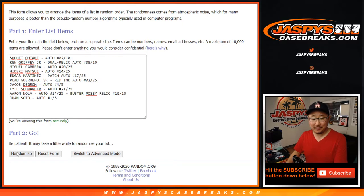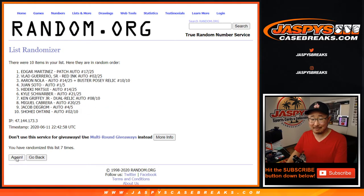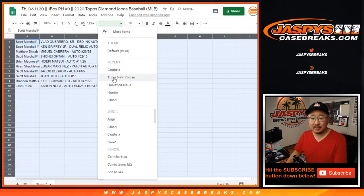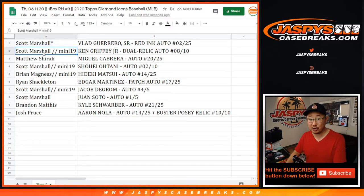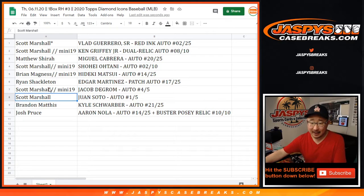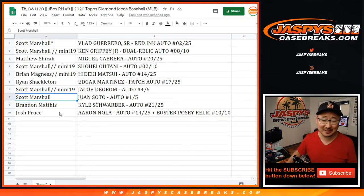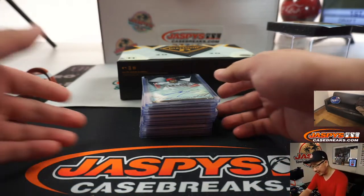Eight randomizations for the hits as well — good luck. After randomizing, here's how it shakes out: Scott Marshall gets the Vlad Guerrero Sr. red ink autograph, and also the Ken Griffey Jr. dual relic and auto, eight out of ten. Matthew Shearer gets the Miguel Cabrera, 20 out of 25. Scott gets the Ohtani, two out of ten. Brian gets the Hideki Matsui, 14 out of 25. Ryan S. gets the Edgar Martinez patch auto, 17 out of 25. Scott gets the DeGrom out of five and the Juan Soto out of five — two train whistles in a row for Scott Marshall. Brandon Mathis gets the Kyle Schwarber, 21 out of 25. Josh Pruce gets the Aaron Nola, 14 out of 25, and the Buster Posey game-used relic, ten out of ten.